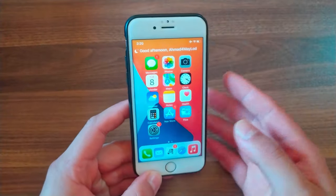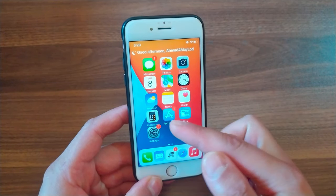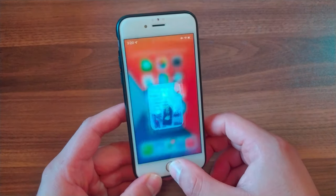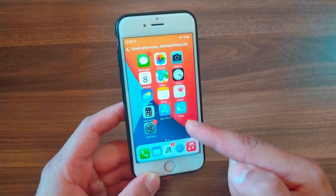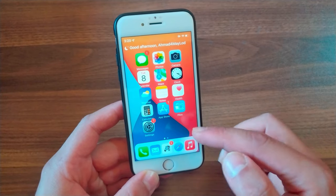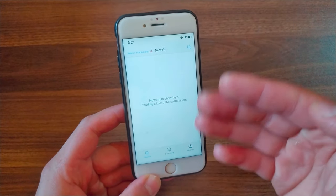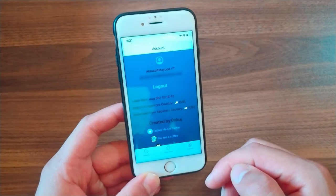The next tweak is IPA Ranger. This tweak allows you to download and obtain any IPA file from the App Store. You will be able to download App Store apps as IPA files so you can install them anytime, share them with friends, make changes to the IPA file, inject dylibs into it, or whatever you want.